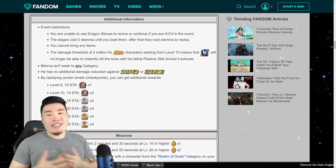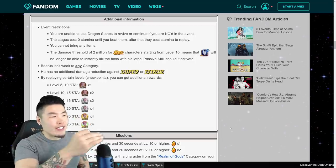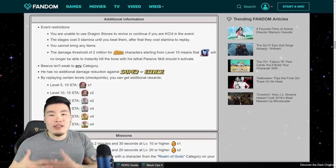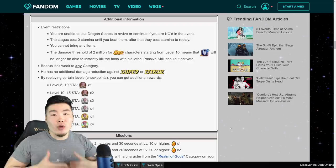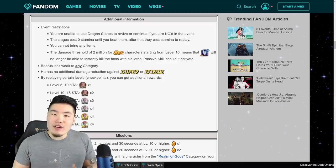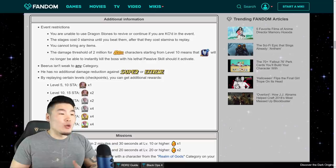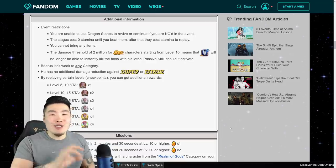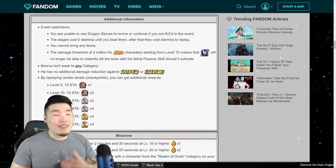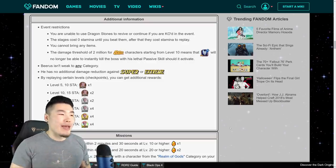I actually didn't play the Kid Buu EZ where they instituted this initially, but it looks like this is going to be a thing for the foreseeable future, and probably for all future Extreme Z battles. They don't want people to be bringing Devilman and nuking these event bosses. I'm not really sure why — I guess they just want people to be summoning for these new characters. Unfortunately, you guys can't nuke the event with Devilman past level 10.